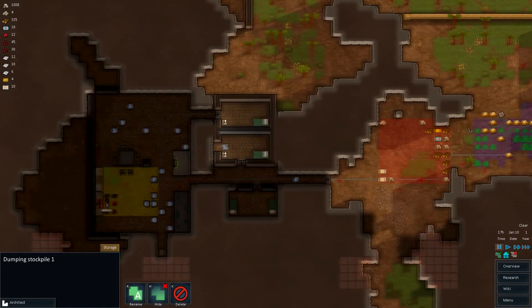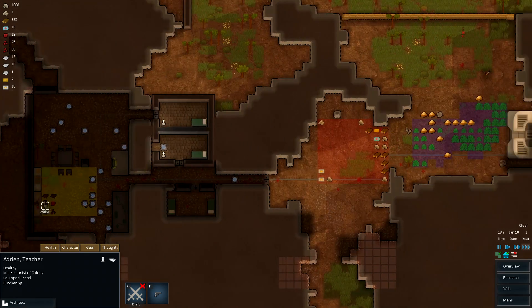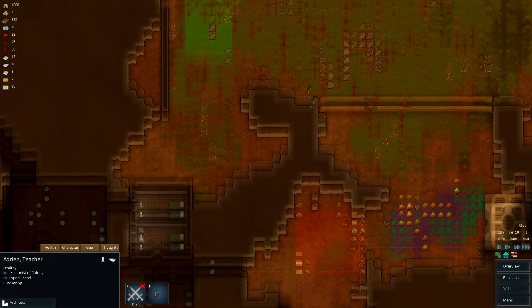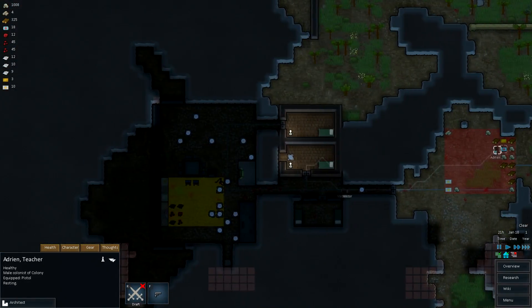Food trader. I thought they said the food trader — oh no, the traders will buy whatever you want to sell them, but they will not sell everything. I guess it's fair — I kind of know how it works.